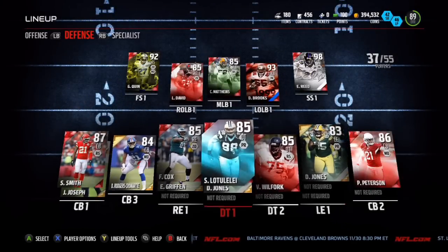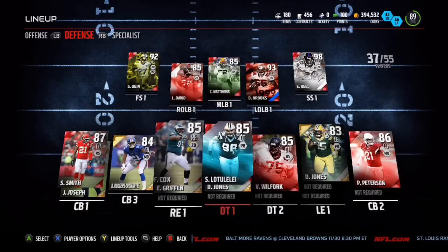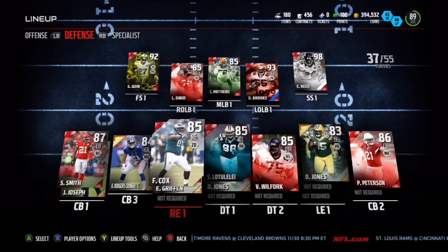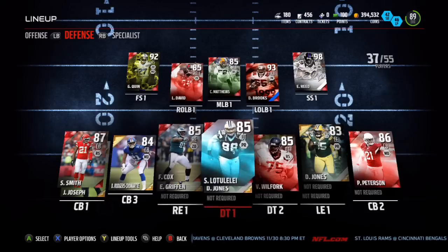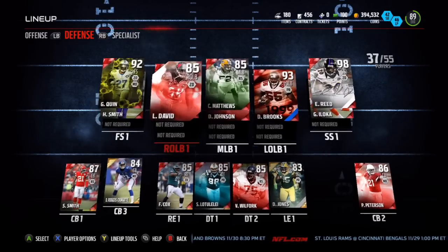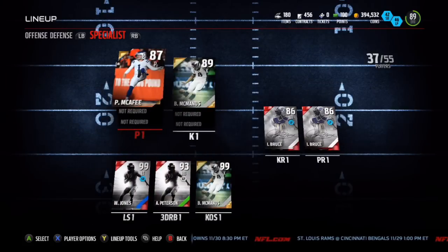I've got Jonathan Joseph at the fourth cornerback spot. My D-line is horrible — it used to be a little better but I sold the good cards I had because I wanted coins at the time. It's mostly base elites and one gold, definitely a position I could upgrade.